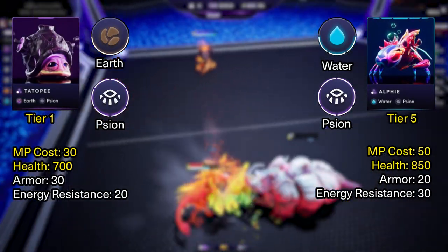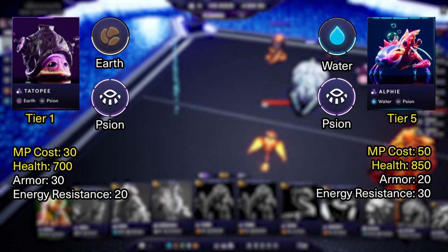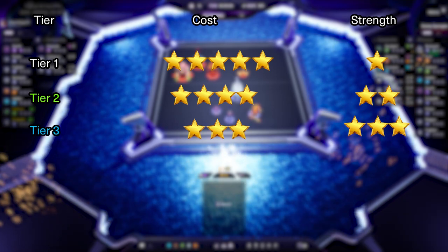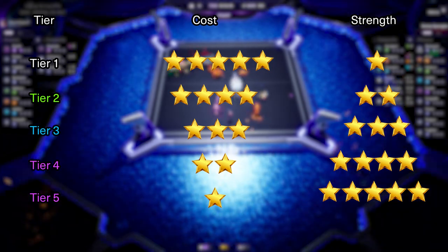For Alfie, putting it on the board costs 50 Mastery Points, and we can notice that Alfie has much more HP than Tatopi, so we can expect Alfie to resist longer against any source of damage. In other words, the higher the tier of an Illuvial, the more expensive it becomes to play, but it also has more core strength like maximum health or damage. However, you have to maintain a good balance between Tier 1 and Tier 5 Illuvials, since you probably won't have enough resources to play only Tier 5, so you have to optimize your Mastery Points.